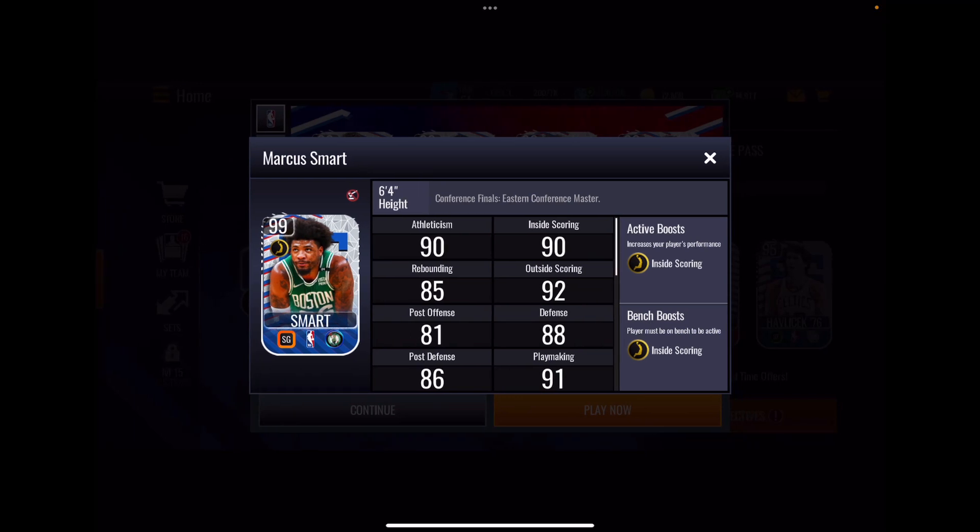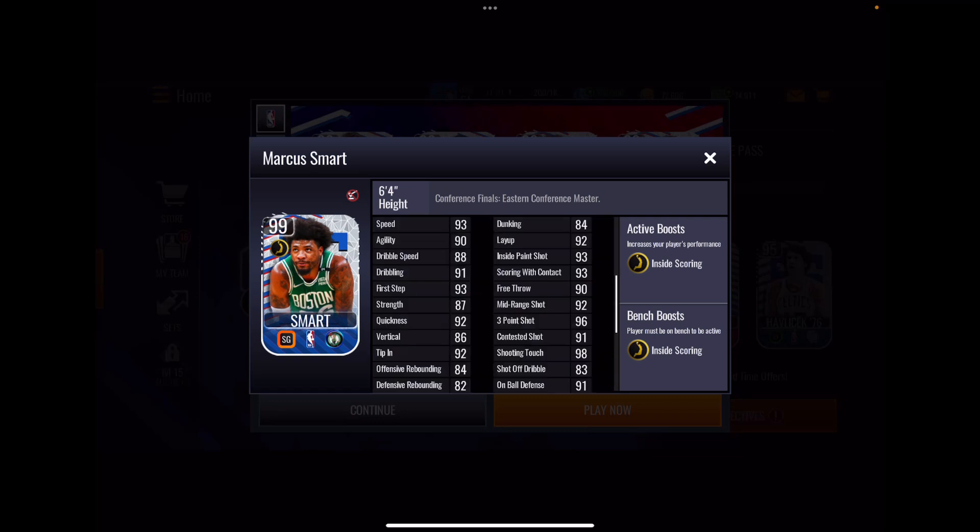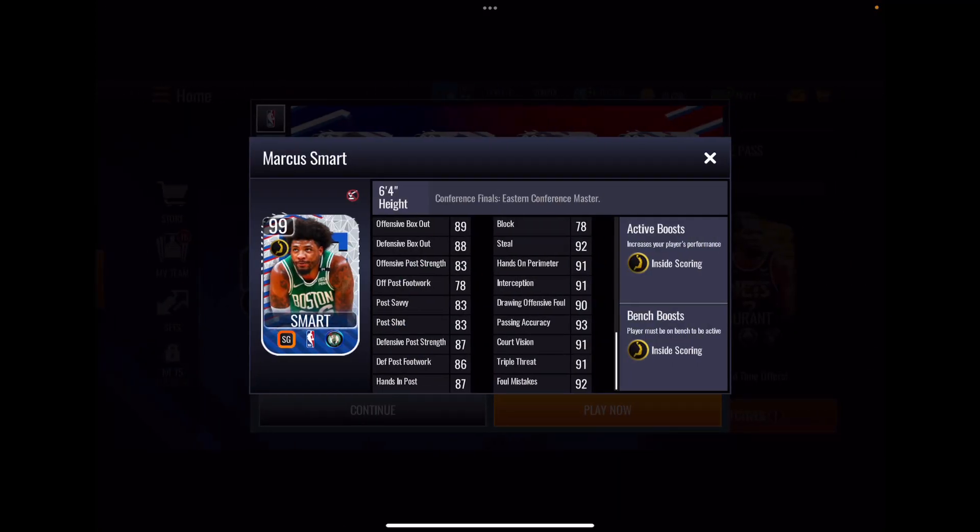Next up from the Celtics, Marcus Smart — a power game style shooting guard with an inside scoring boost. The athleticism stats aren't very impressive for 99. His perimeter shooting looks pretty good with a 96 three and 98 touch. Defensively, 91 on-ball, 92 steal, 91 hands-on perimeter interception — a little low for the Defensive Player of the Year.